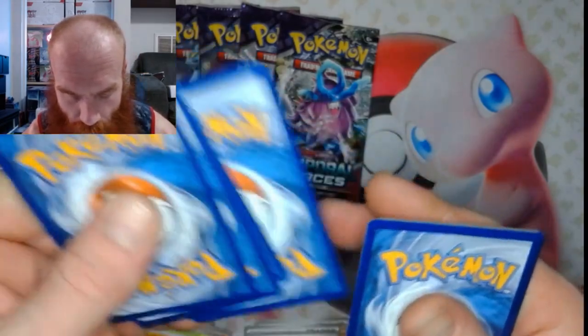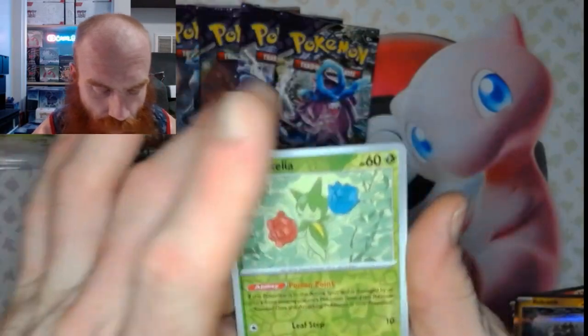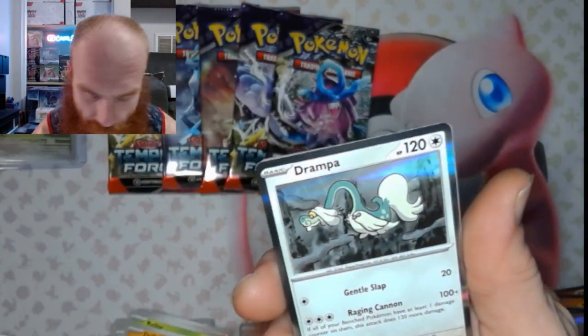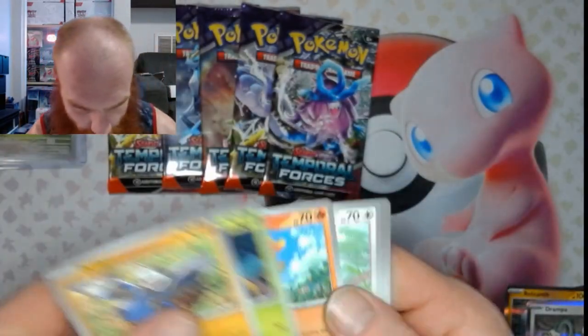One, two, three, four. Rosellia Reverse, keep more Reverse, and a Drampa Holo. Let's get it. Come on.